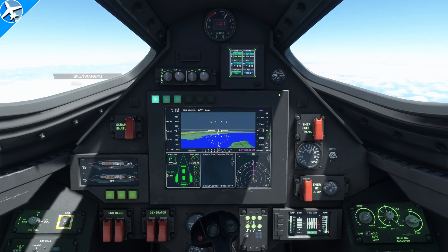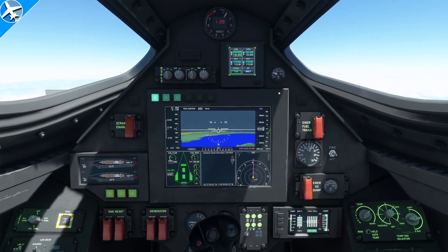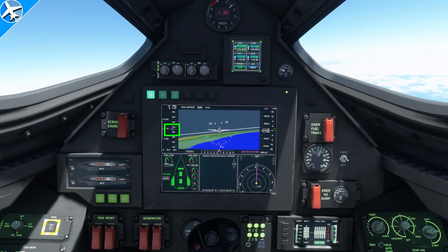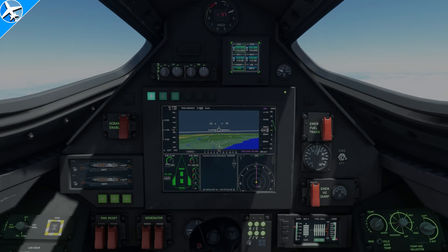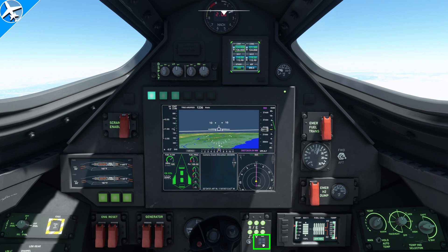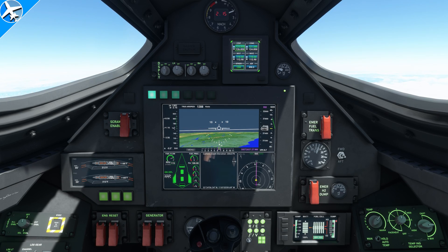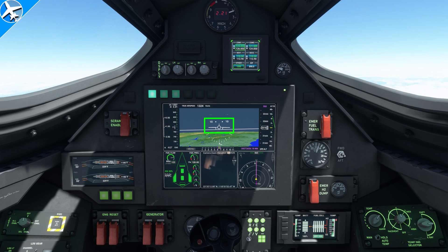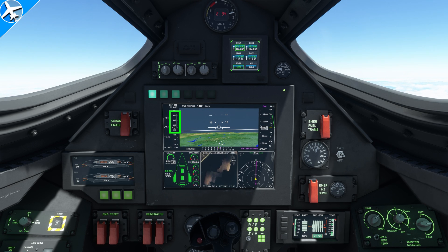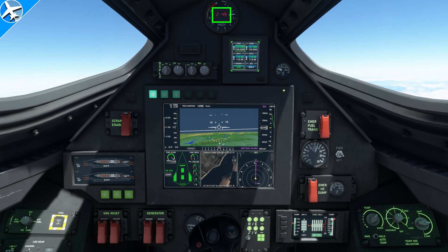The aircraft is going to be descended to 30,000 feet and the acceleration phase of the flight is going to begin. Maintain 30,000 feet while accelerating until the airspeed reaches approximately 600 knots. Once the aircraft reaches 600 knots, a climb can be initiated and the scramjets can be activated by raising the red guard and clicking the switch, and by clicking these four squares at the bottom of the instrument panel. The climb attitude should be somewhere between 5 and 10 degrees of nose-up pitch. Looking at the airspeed trend indicator line — the green line — the airspeed, altitude, and Mach speed are all increasing.